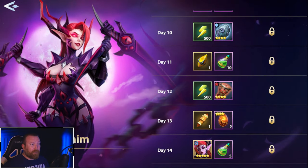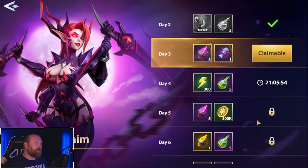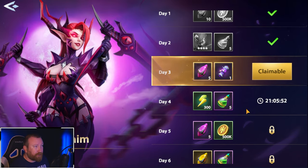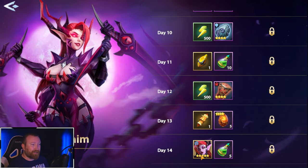As you guys know, every single day when you log in, you get some bonus resources — some bonus stamina, XP potions, summons, whatever. But you do notice on the last day, day 14, you are guaranteed to get this five-star legend hero. Her name is Margaret, and is she worth actually building? Most people should be getting there right now. Let's talk about the hero.